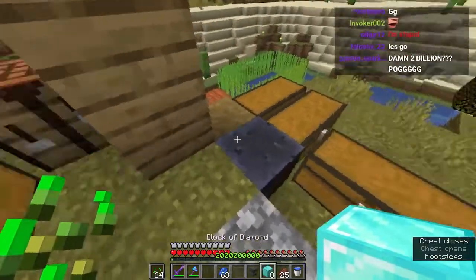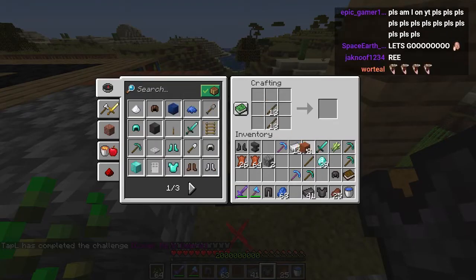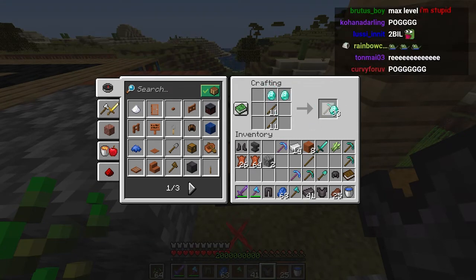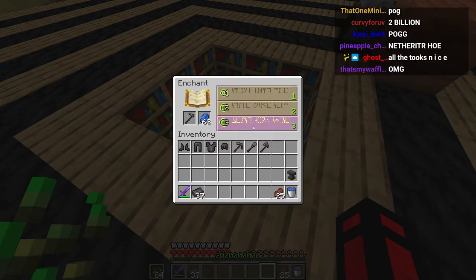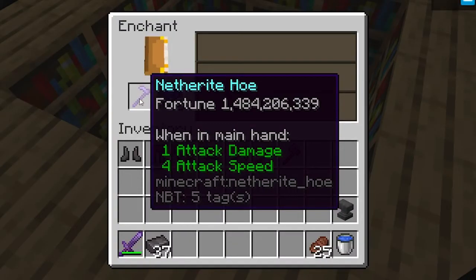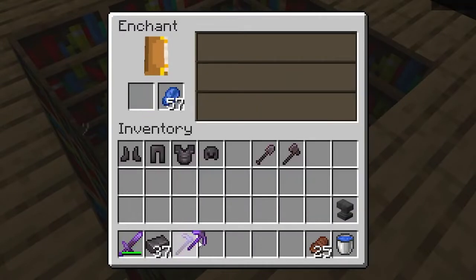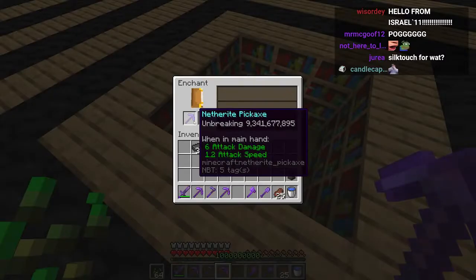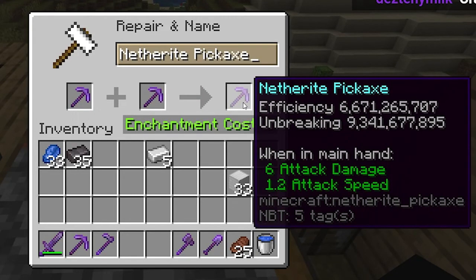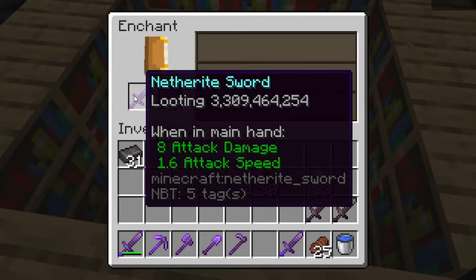Now that we have two billion, we're going to make a new set of diamond armor plated with netherite, plus diamond tools - an axe, a shovel, and a hoe. We have two billion XP levels, a full set of netherite, and full tools. Starting with the netherite hoe: fortune 1.4 billion, silk touch six billion, fortune 3.6 billion, blast protection seven billion, fire protection six billion, efficiency 6.6 billion, and unbreaking 9.3 billion. These are the highest levels I've ever seen on a pickaxe. Let's add them together - efficiency and unbreaking with billions of levels. Looting 3.3 billion!